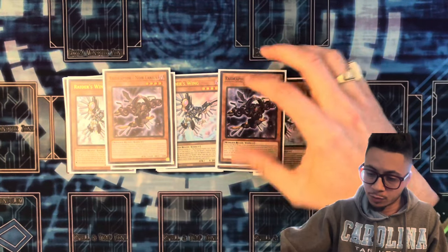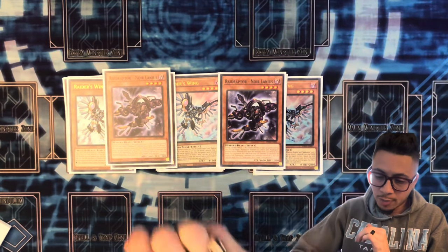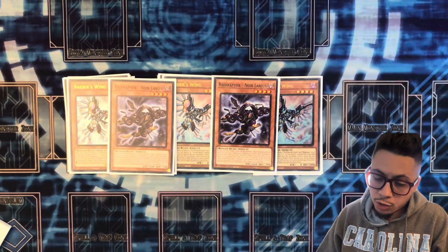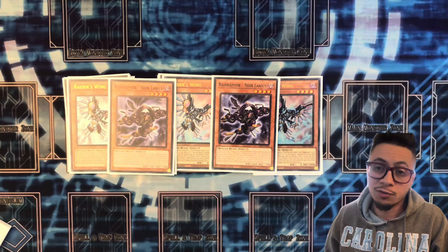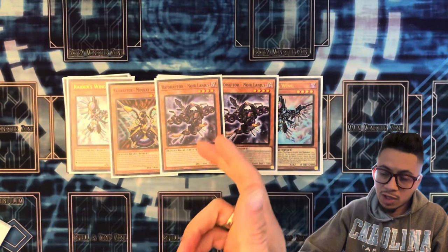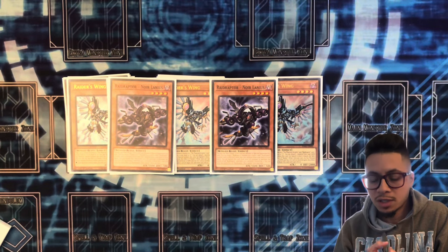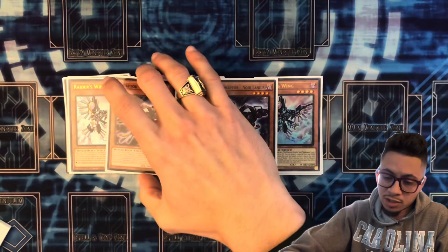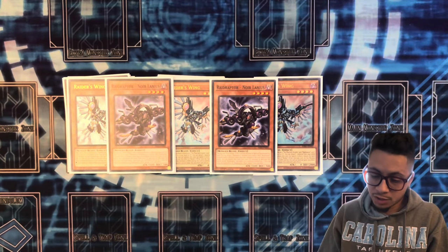I recently cut Noir Lanius down from three to two when testing. It's not really a great starter — during your main phase, if it's normal or special summoned this turn, you can target one Raid Raptor monster you control and add a Raid Raptor of a lower level from your deck. There are only two targets in the deck that are level three or less. It's a pretty good extender later down the combo line, so that's why I only have it at two.